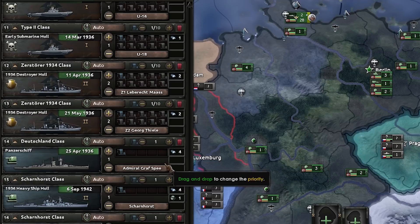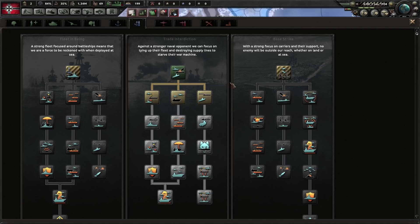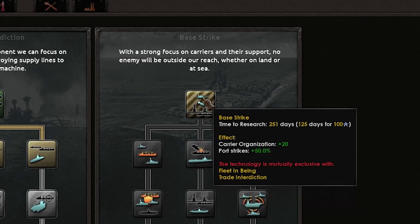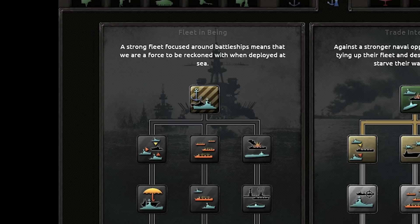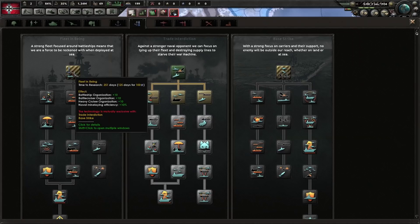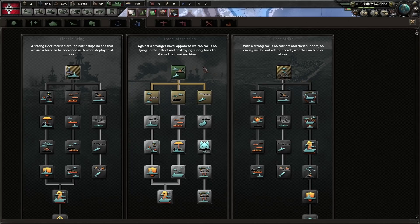A popular question people ask is: what naval doctrine should I go for? To summarize briefly — base strike has a focus on carriers and the smaller screening ships that protect them. Trade Interdiction focuses on a smaller fleet and trying to remain hidden. And finally, Fleet in Being means you have a massive fleet that is loud and proud. Seeing as our fleet is going to be small and we'll have a lot of emphasis on submarines, we are going to go for Trade Interdiction.